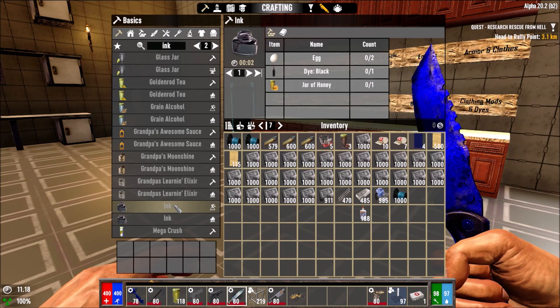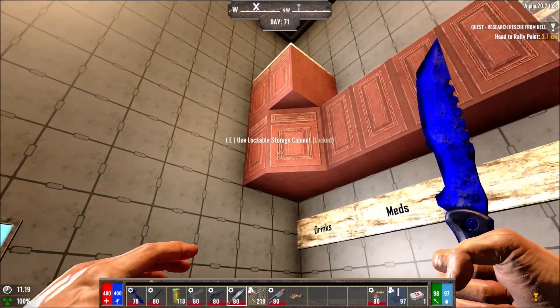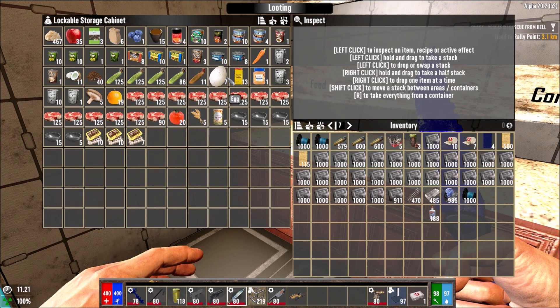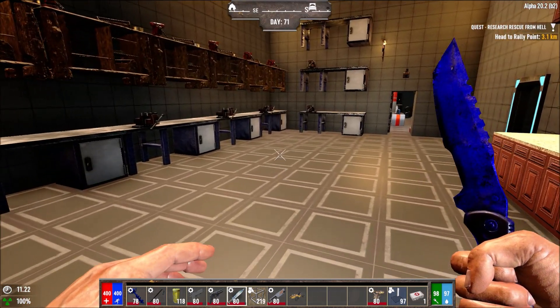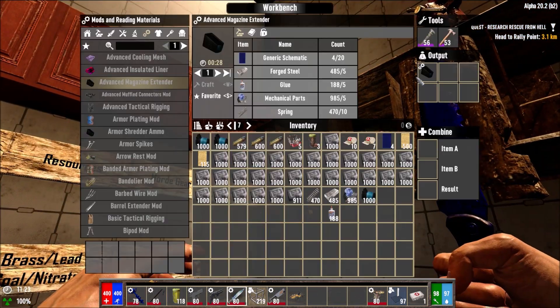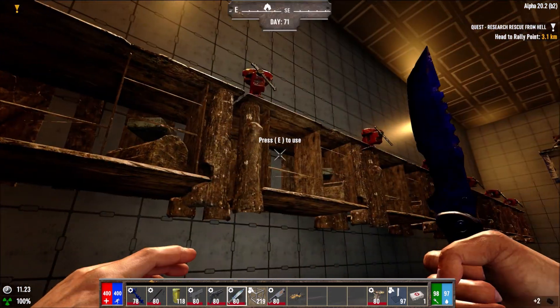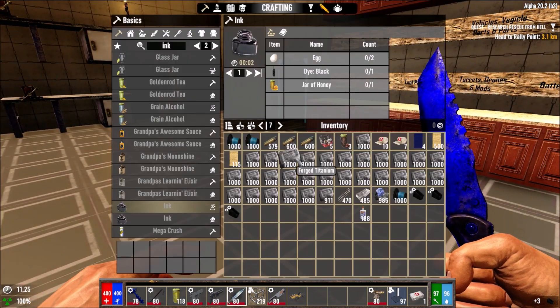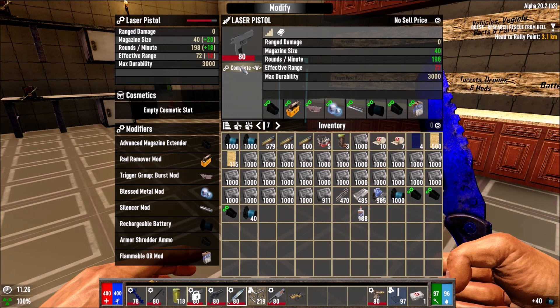We have eggs — only seven — so I can only make three ink. I need to make a chicken coop. We have the farm going on top, but it's so late it's not even worth using it now. In my next series I'm going to make sure the farm is there from the start so we have cornmeal and everything we need.